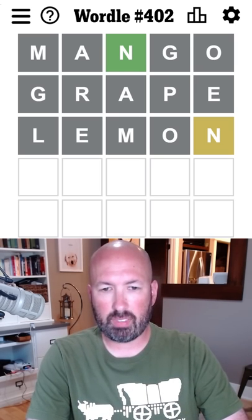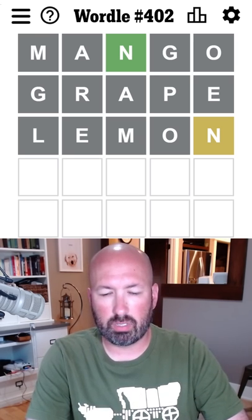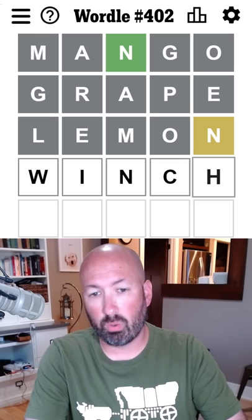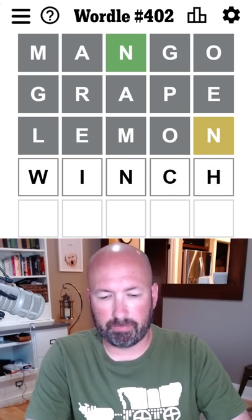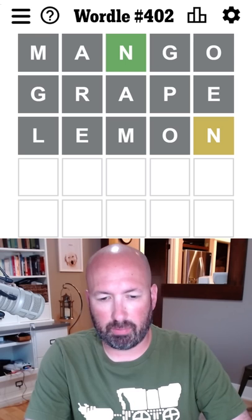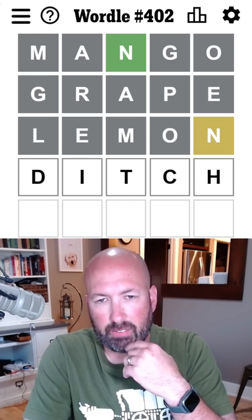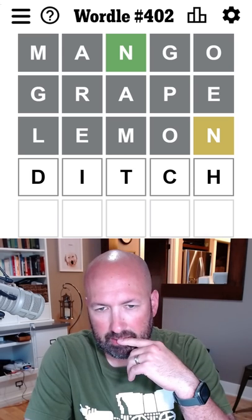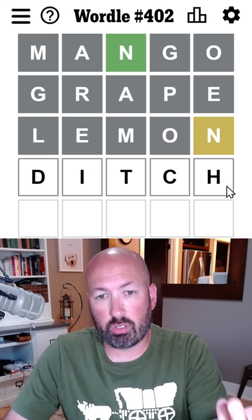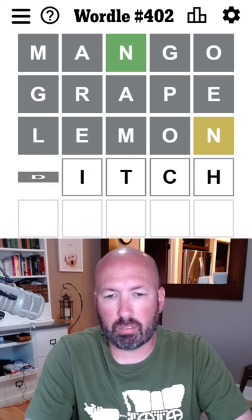I like I-N, can't do a G. We could do 'winch' — that would work. I would probably do something like 'ditch.' We didn't have the N there, but I could still do that. Obviously hard mode is not on or we wouldn't be able to do this start. Let's do ditch — I think that's better than winch.